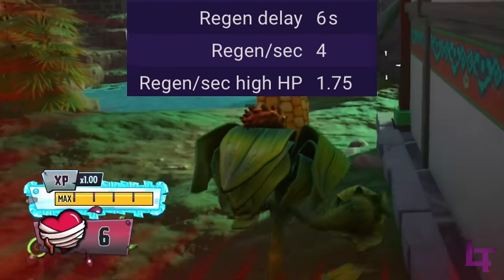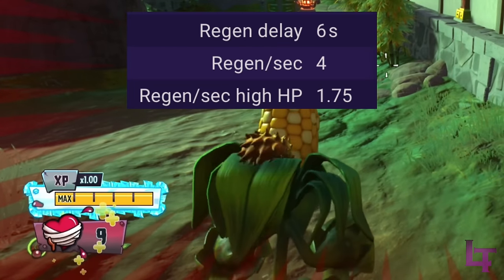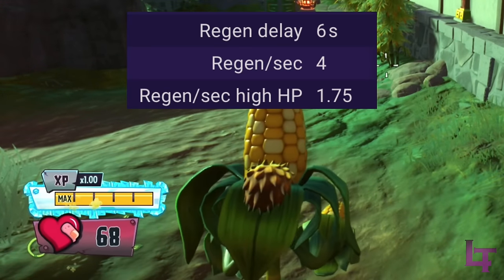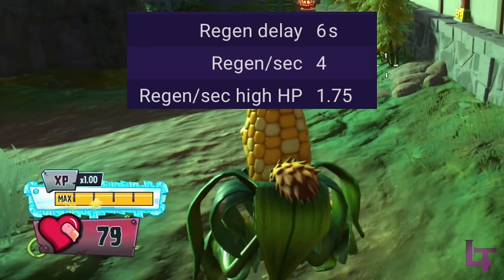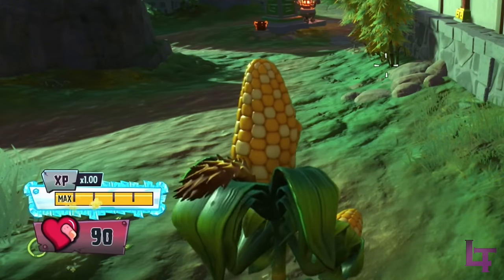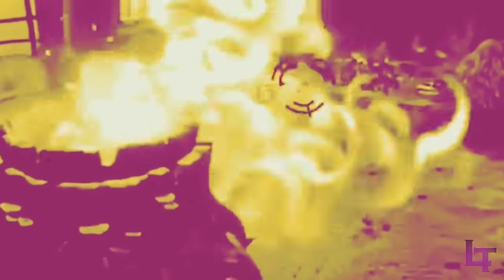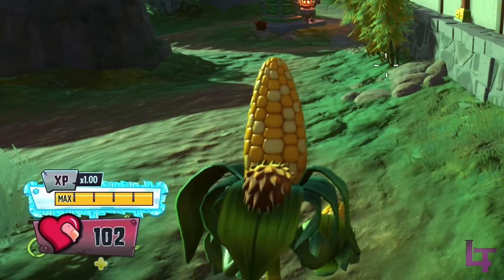It now takes 6 seconds to activate after last taking damage, and regenerates at 4 health per second whilst you are under half health. If you are above half health however, the regeneration speed is severely decreased to only 1.75 health per second — less than half of the speed you get when under half health. And because this rate is fixed across all characters, if you are playing someone like the BBQ tree man and you end up taking a lot of damage, it's going to take a long time to properly recover.